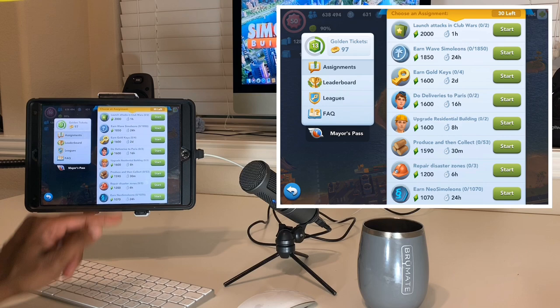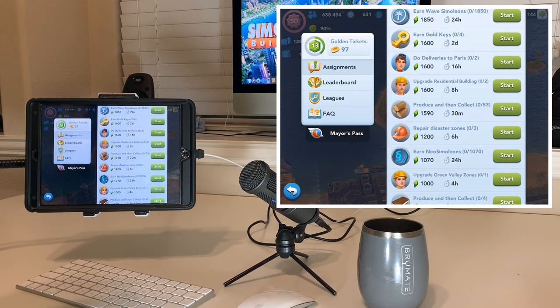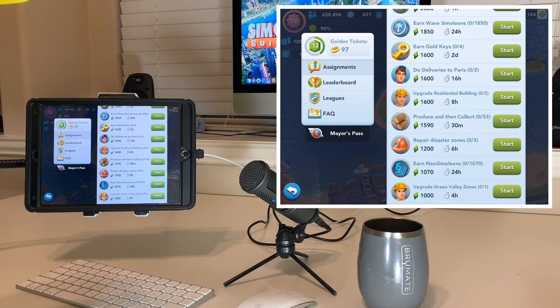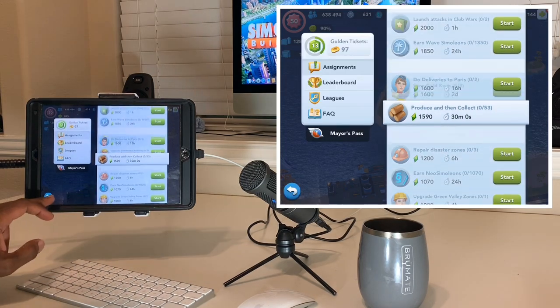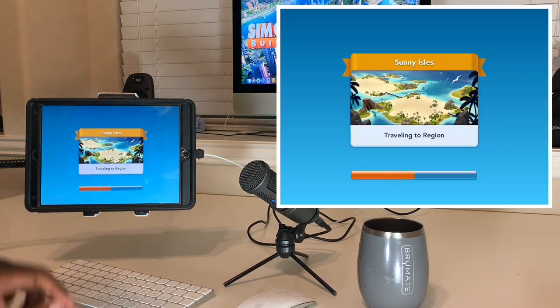Let's see how I can get 2,000 Plumbob points right out of the gate. Launch attack in club wars within an hour - I doubt I'm going to do that. Looks like I'm going to have to produce and collect some things, prepare three disaster zones, upgrade two residential buildings. I may be able to do those two in this episode. Let's produce and collect 53 - that should not take long.